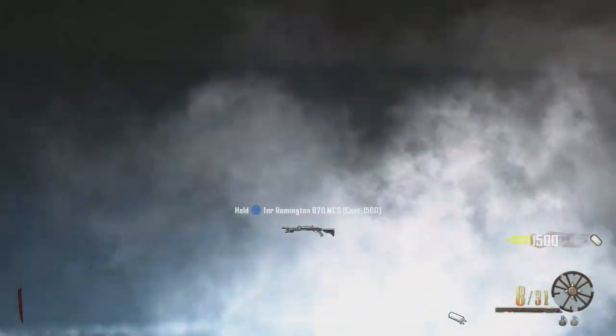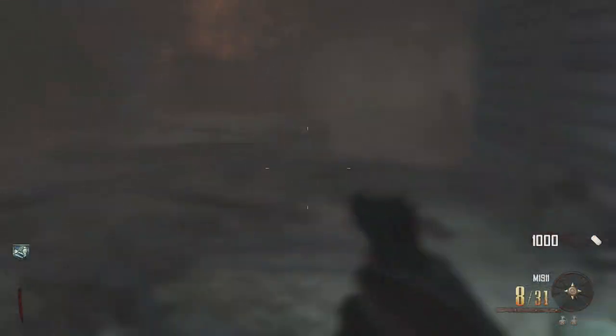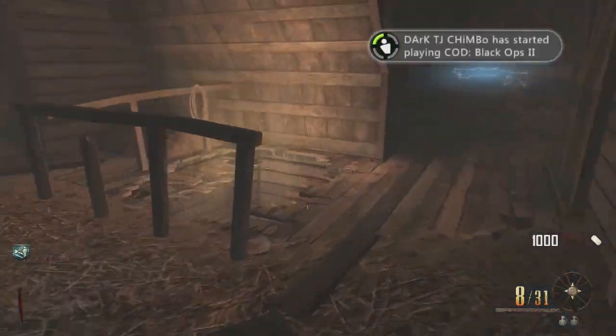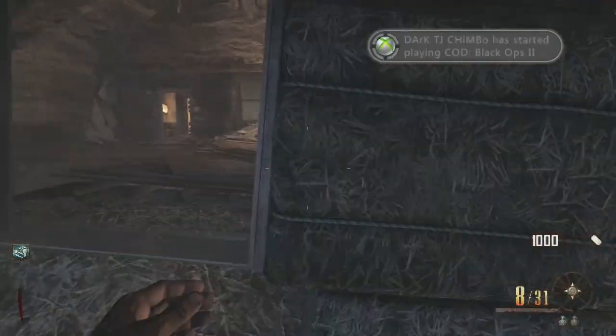First thing you want to do is grab the Remington off the wall, paint it on right there like I just did and it gives you 1,000 points. Then buy your Quick Revive, which is 500 points. Quick Revive is essential because it allows you to revive yourself.